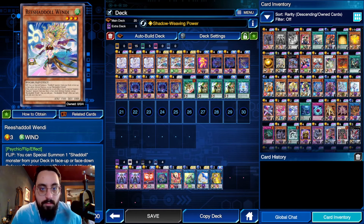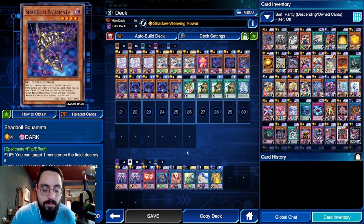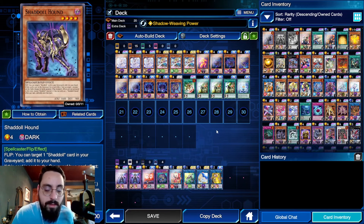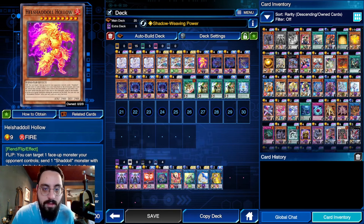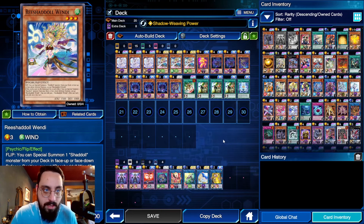Otherwise it has to be the Shadoll part of Construct and Winda, and then you have to use the appropriate type. But it summons a Shadoll face-down in defense, which is typically Hell Shadoll Hollow just because it's a huge body. It is technically removal but you have to send the same attribute as the monster you're trying to banish. You can also summon Shadoll Dragon for a bounce, Squamata for a pop, or Hedgehog for a search, or Hound for an add-back.